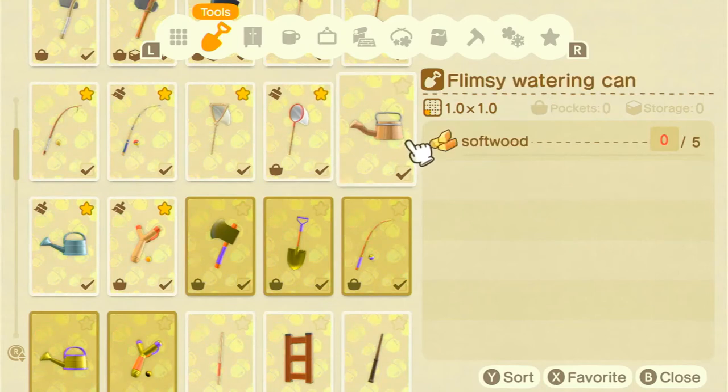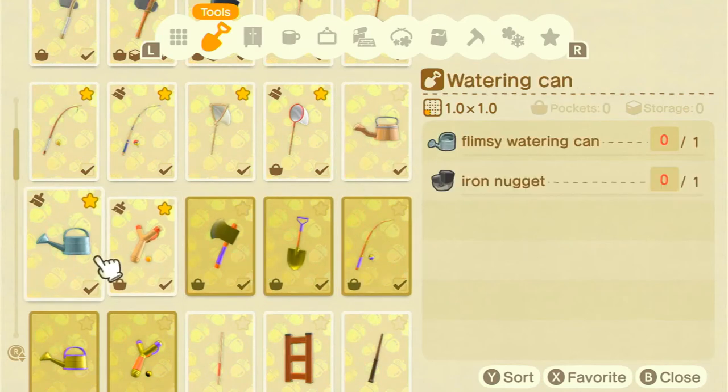Next we have the watering can. The flimsy watering can requires five softwood and only lasts 20 uses. It's worth remembering: if you've already watered some flowers and they're sparkling, watering them again does not reduce the durability of your watering can — as the flowers are already watered, you don't lose any durability. So if you accidentally water the same flowers twice, you haven't wasted your watering can. The normal watering can requires a flimsy watering can and an iron nugget, and triples the durability to 60 uses.